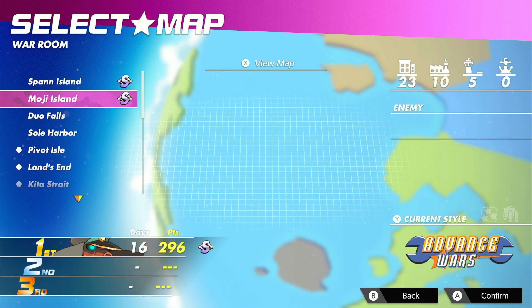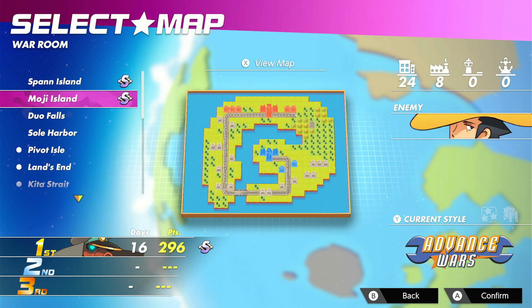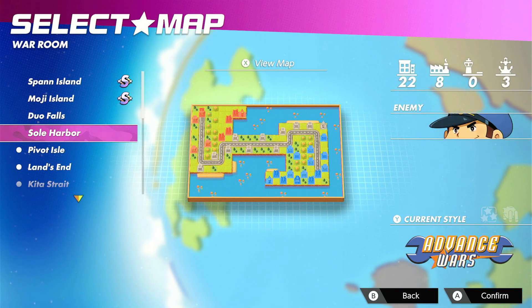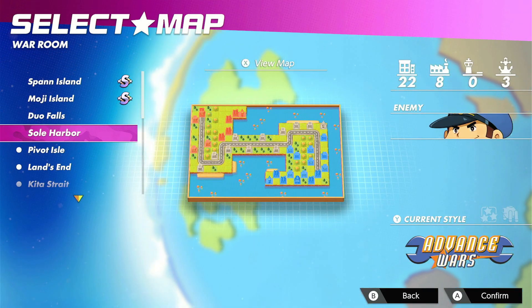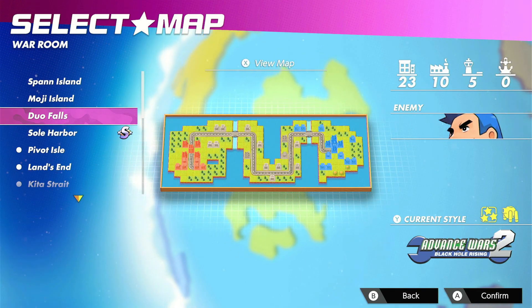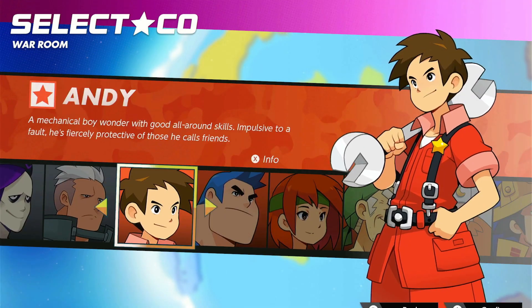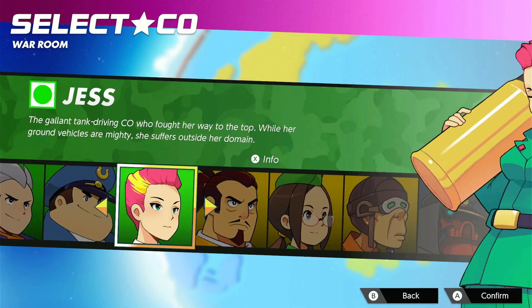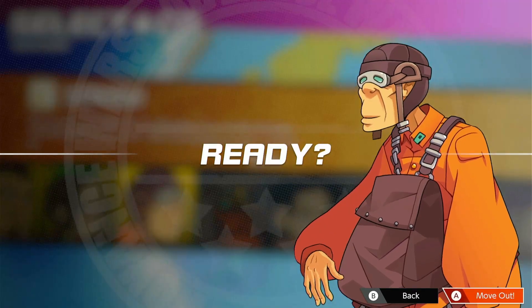So we've done Advance Wars 1, Span Island, and Moji Island, and we've done Advance Wars 2 style Soul Harbor within Advance Wars 1 characters, but now we're gonna actually play Advance Wars 2 as it was kind of meant to be played. We're gonna be choosing a character who I think is perfect for this map, and one you might not think of immediately — Sensei!